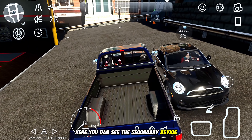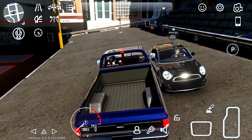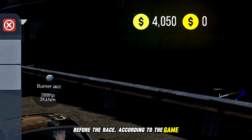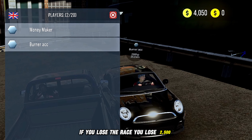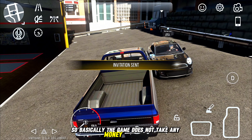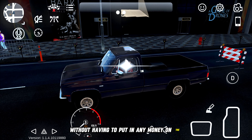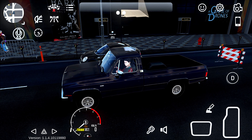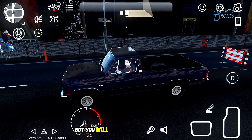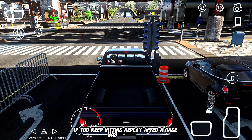Here you can see the secondary device — I will start a race and choose the 400m drag race. I want you guys to make note of how much cash I have before the race. According to the game rules, if you lose the race you lose two thousand five hundred, but if you win you get five thousand. So basically the game does not take any money from you unless you lose, but you get a whole five thousand dollars if you win without having to put in any money on the bet. Not only will you get five thousand to your main account, but the secondary account won't lose money if you keep hitting replay after each race.